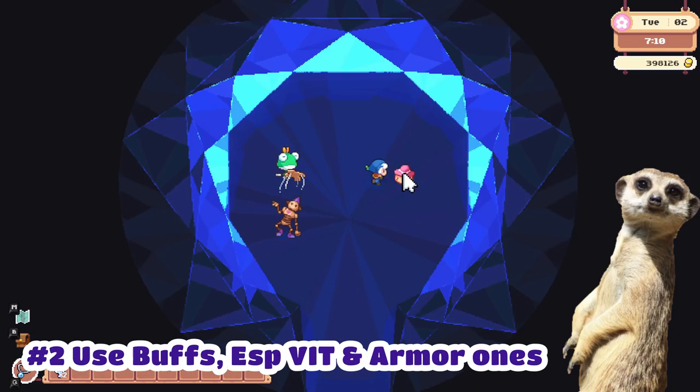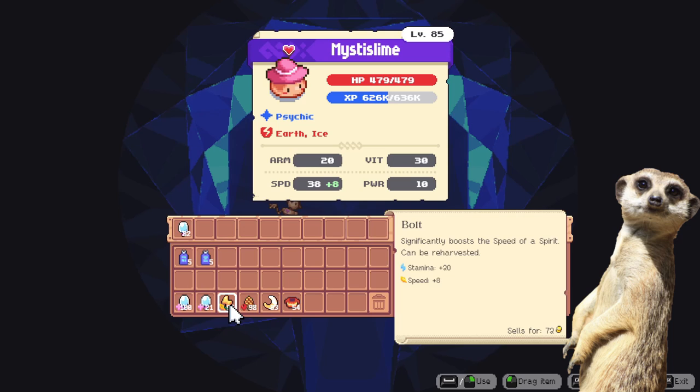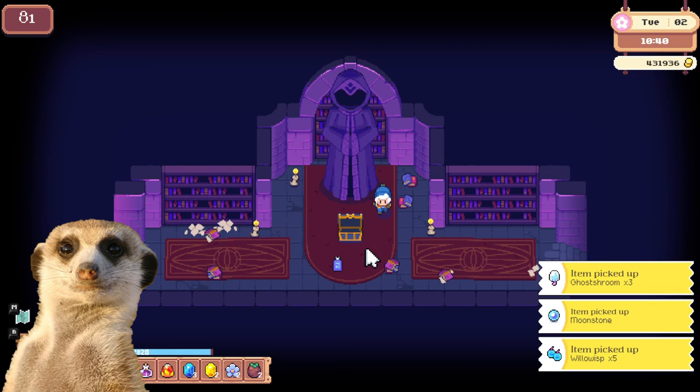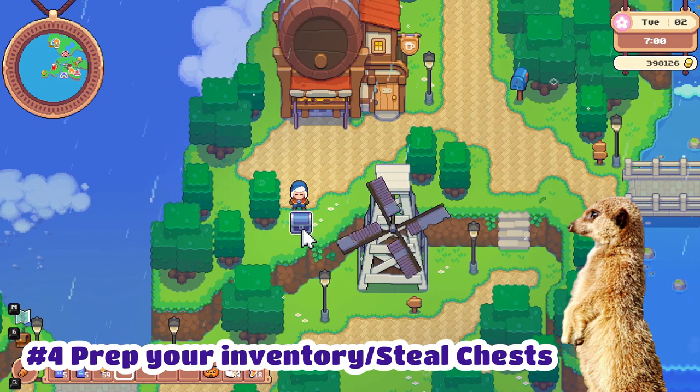Number two: don't forget to feed your spirits things that boost your stats, or use a spirit brush for extra stats. Buffs in armor help a lot so your spirits won't get knocked out. Number three: stock up on healing crops if you're doing a deep dive. You do get some healing crops after each boss fight, but it may or may not be enough for you.